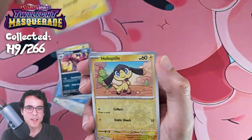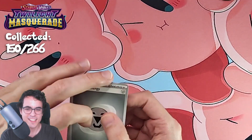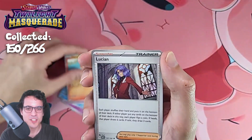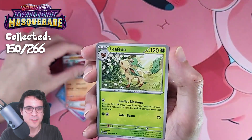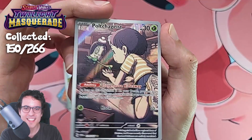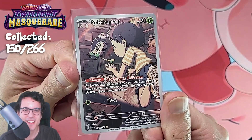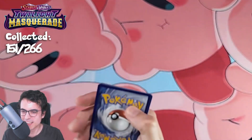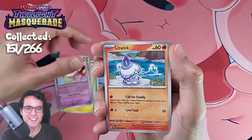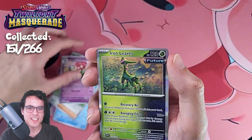Loveball, Scolipede, Bellibolt, Eelektrik, Chimechu, and a Chandelure. I've been noticing that in a lot of these packs I've been hiding the first letter or two for the code card, so hopefully you can figure out what the missing letter is, because I don't have the code cards anymore. As we get a Poltergeist Illustration Rare — so that's very cool. And an Iron Leaves. I love these illustrations with the interaction of Pokémon and humans. Big fan. I will try to make sure that on the next episodes I don't just cover part of the code card — that was a bit sad.